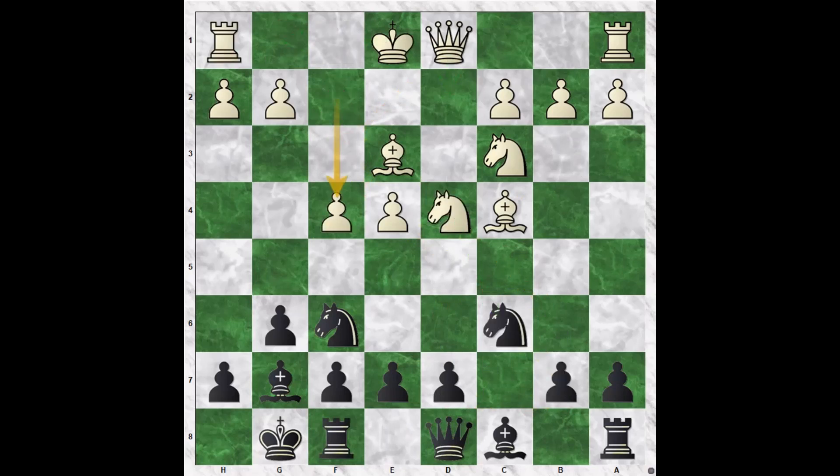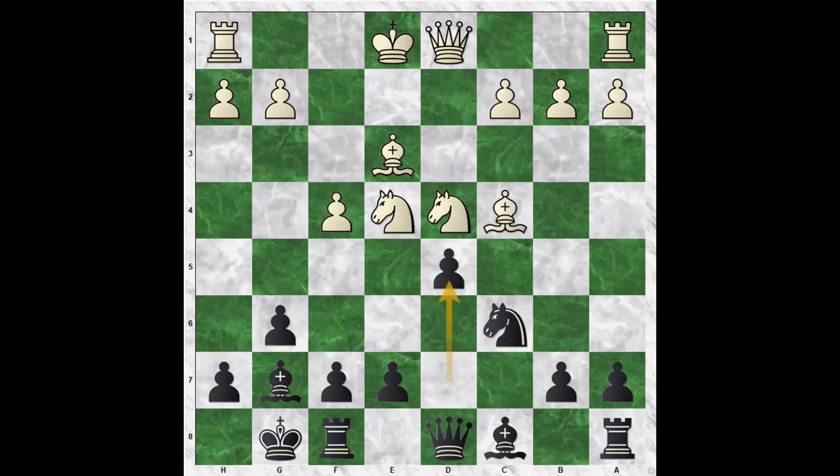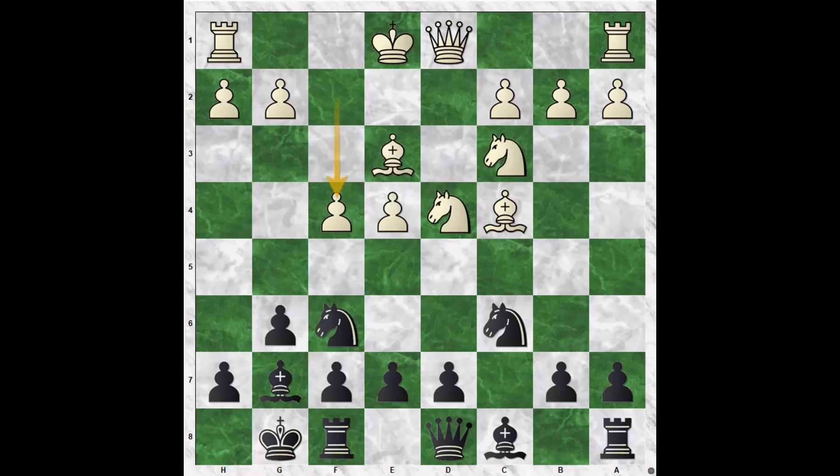Let's look at f4 — this is a losing move. Nxe4, Nxe4, d5, Nxc6, Bxc6, and we're going to capture one of those two minor pieces. So that's f4.